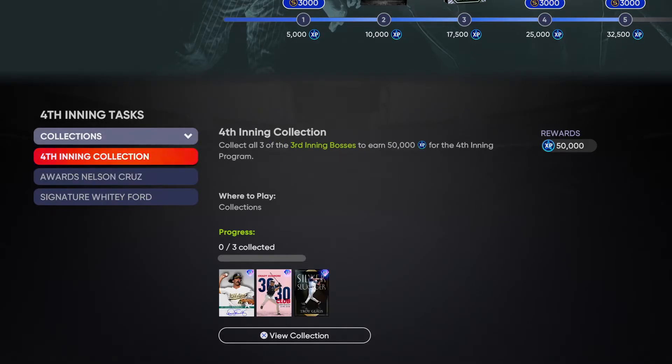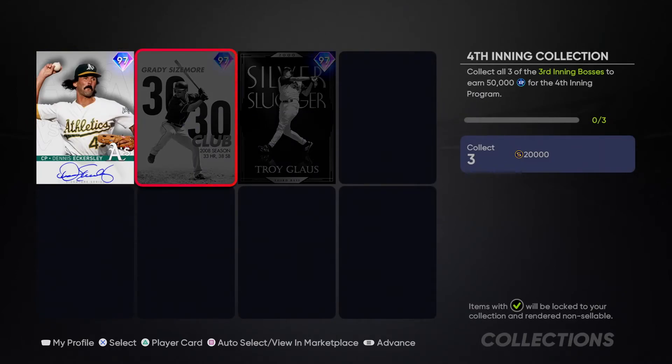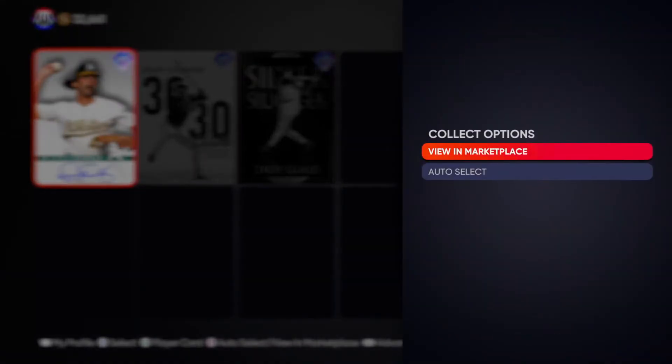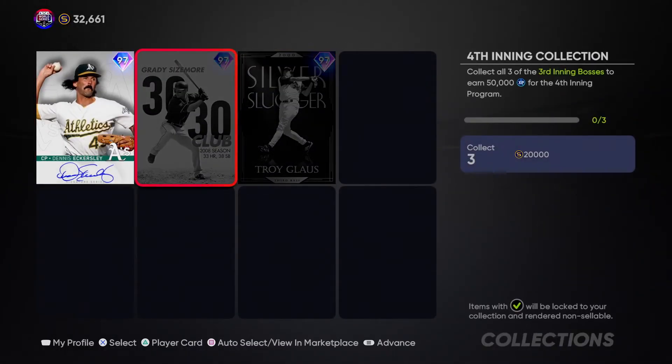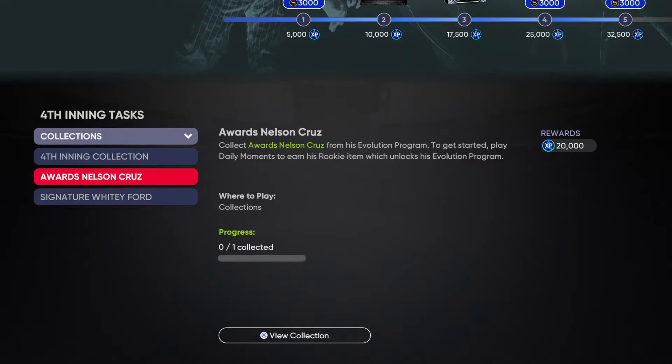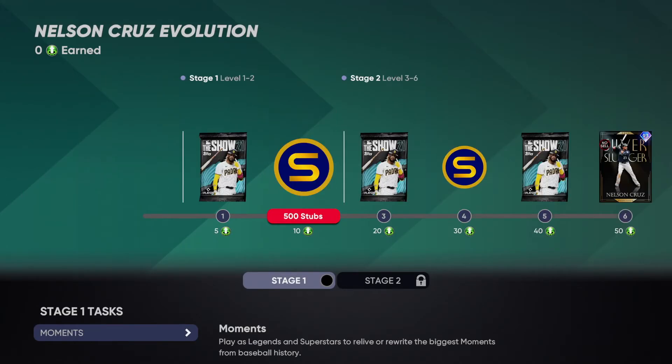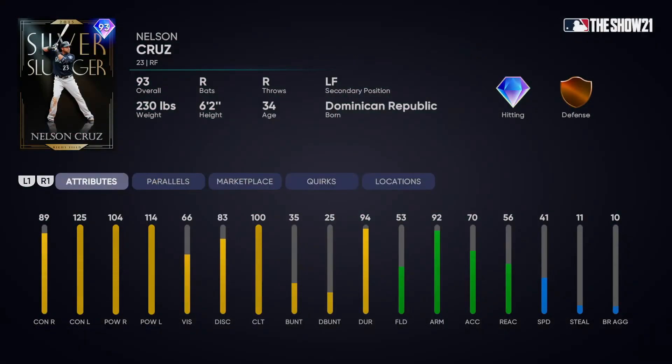The collections are for if you're filthy rich. If you have a ton of money and just want to buy into these fourth inning bosses — you're going to be spending around 70k on Sizemore, 60k on Glass if you don't have Eckersley. You'll spend a ton of money to get 50k XP, so only do this if you have a ton of stubs. If not, just ignore it.